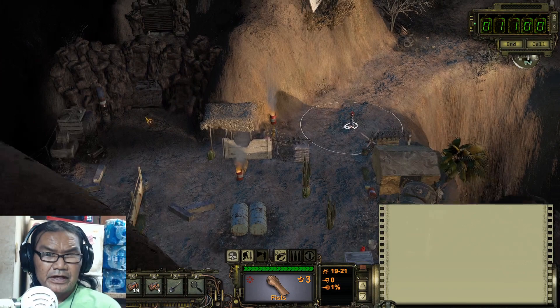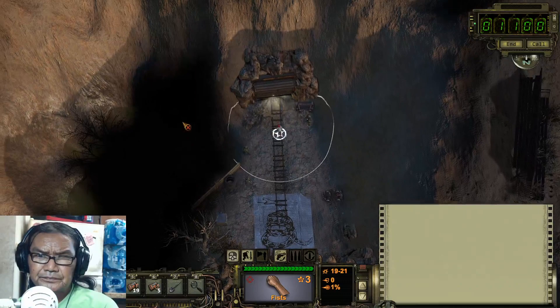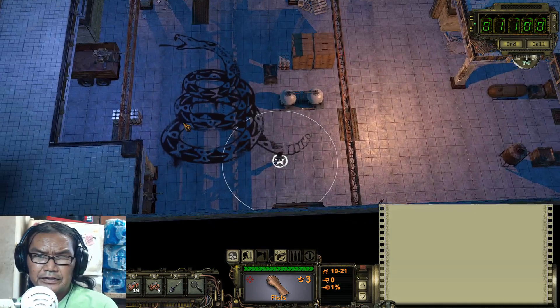After you beat her, she lets you into the camp. You go in and talk to Saddler right here and take his mission. He's just gonna tell you to take the scrambler and everything.